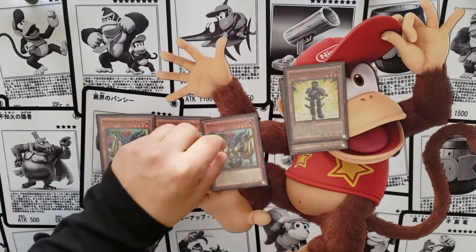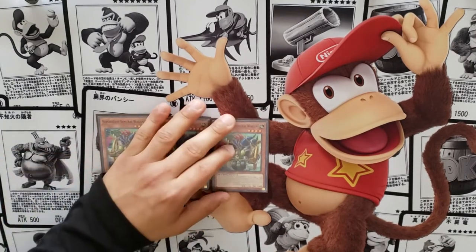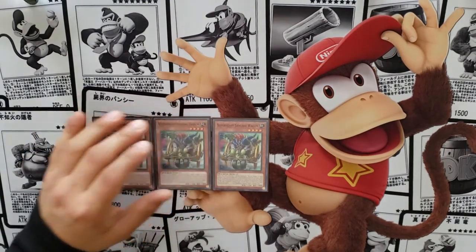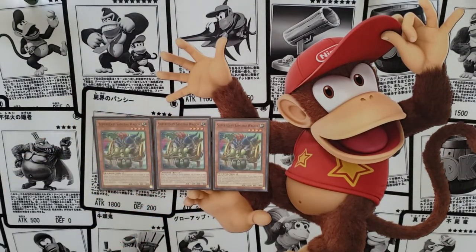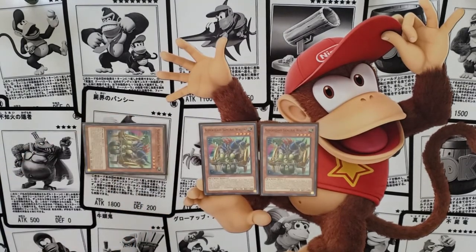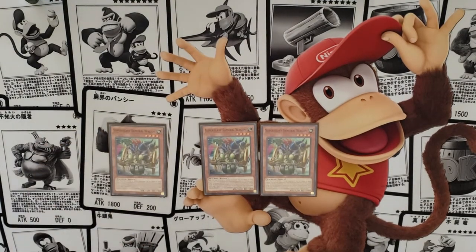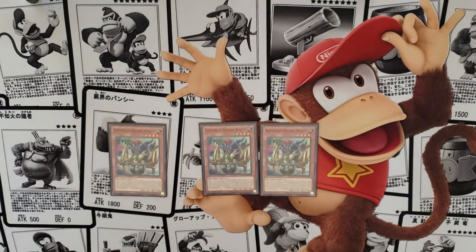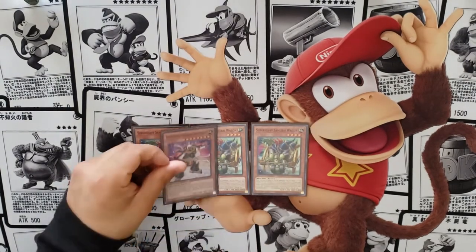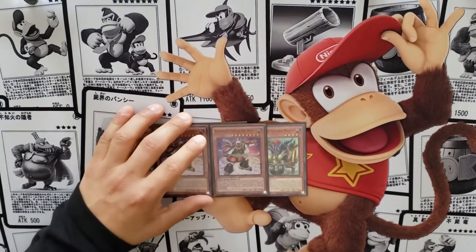We play three copies of Wagon. Wagon is really good because he searches out your soul cards, which are your equip cards used on your Super Heavy monsters. When you normal summon him, he automatically goes to defense and then you can activate his effect to switch from defense to attack and search a soul card. A great card we finally got from the OCG after so many years.